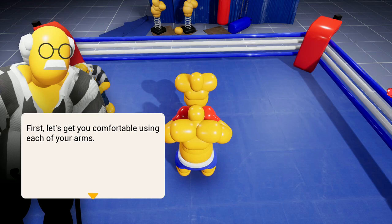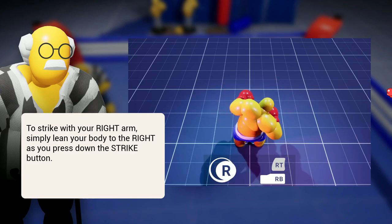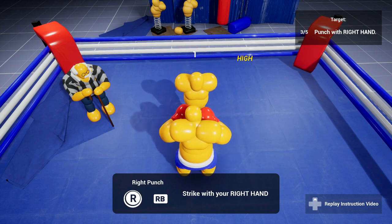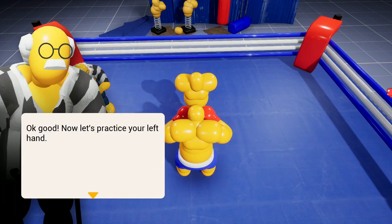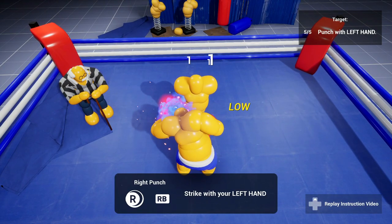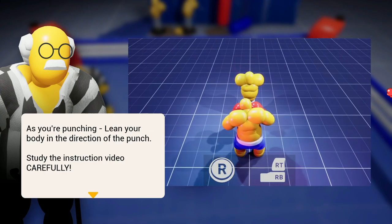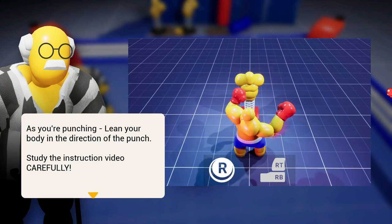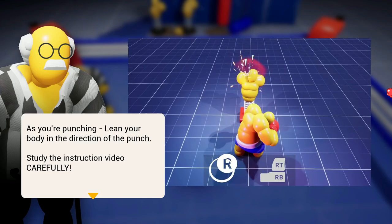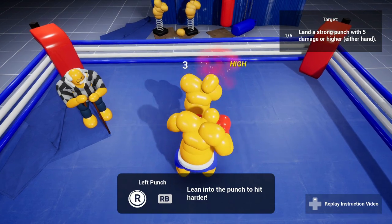First let's get comfortable using each of your arms. To strike with your right arm, simply lean your body to the right as you press down the strike button. Good — now let's practice your left hand. So is it only body shots or can you lean slightly? You gotta move the stick diagonally and then forward with the punch.